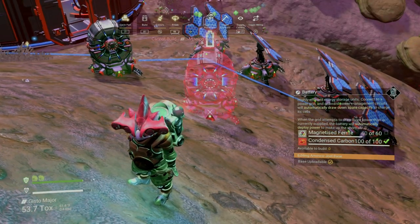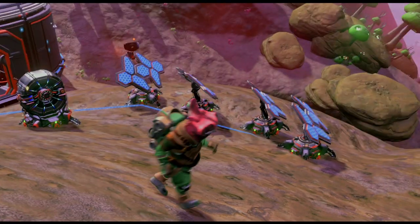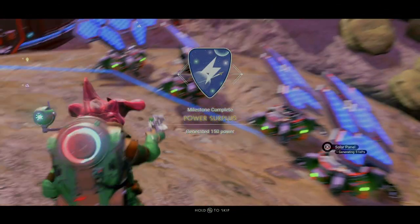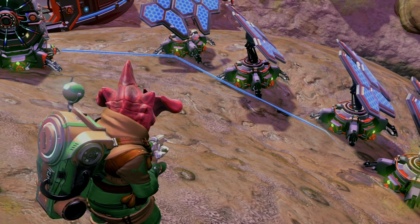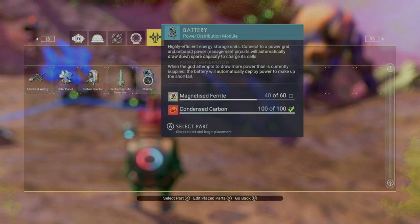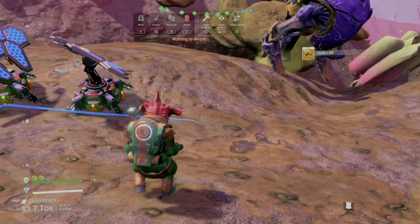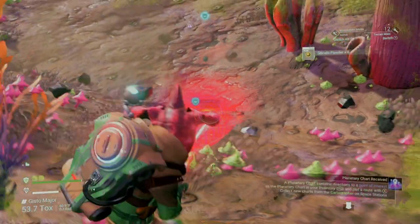The power surplus milestone in phase two is awarded for generating 150 power. For this, you could string together a few solar panels and a battery, or if you happen to be near an EMG field, you could go that route as well, provided you've unlocked the survey device through the analysis visor. I just decided to use a couple solar panels.